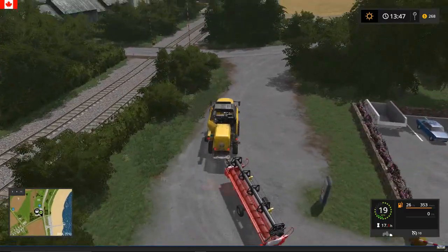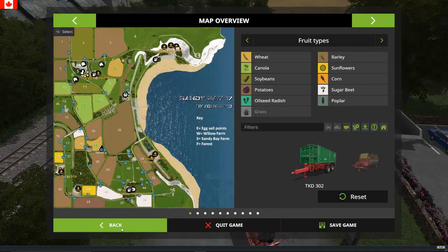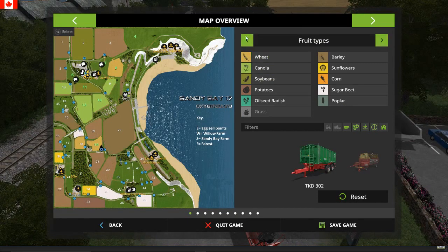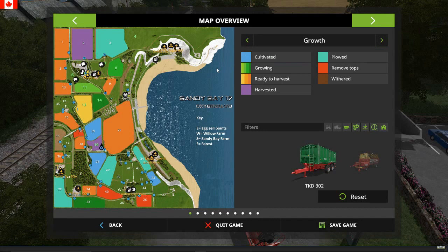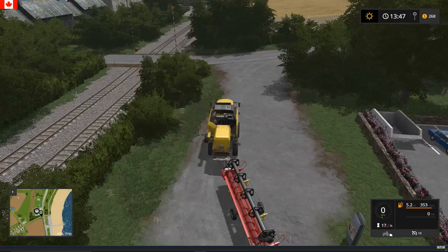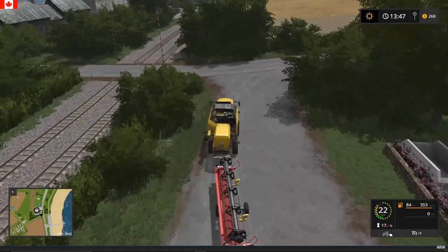So before we head off, where are we headed? We're headed for field 13. Best way to get there — I guess we'd be all the way down here, up, and that way. Let's go give that a shot.